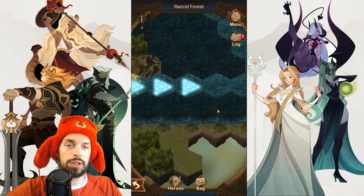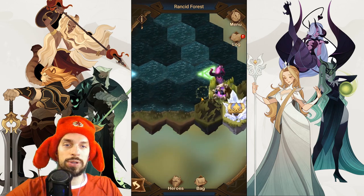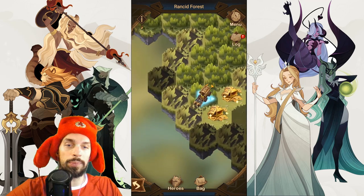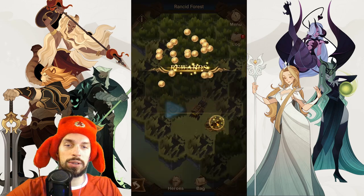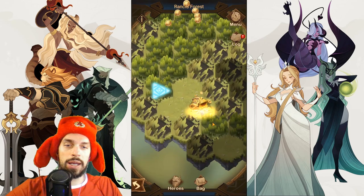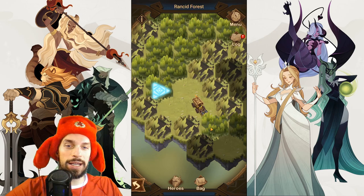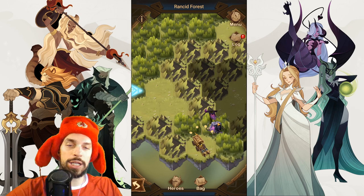We only need two more blue symbols in order to get to the boss, and actually the boss isn't getting that much stronger, so we should be beating him no problem. Now we'll be getting these chests with gold, gold, and of course more gold. Stepping over here will cause another ambush.